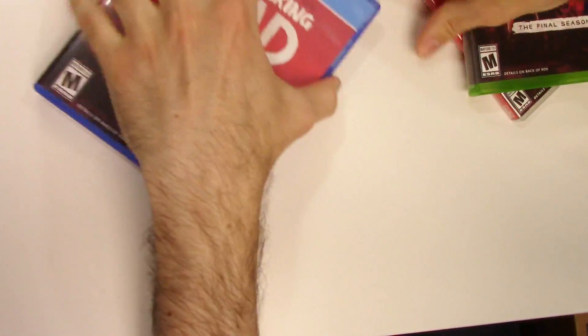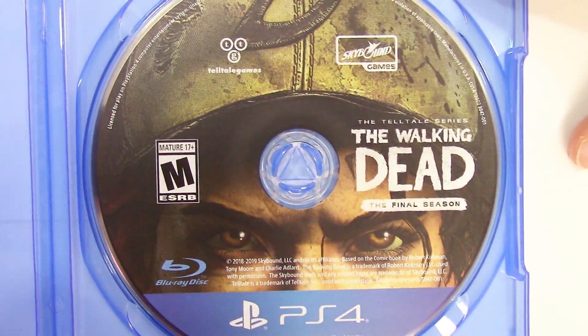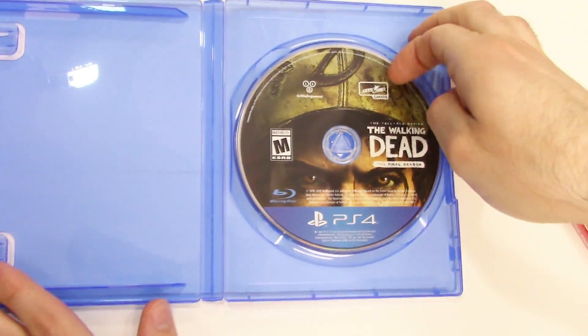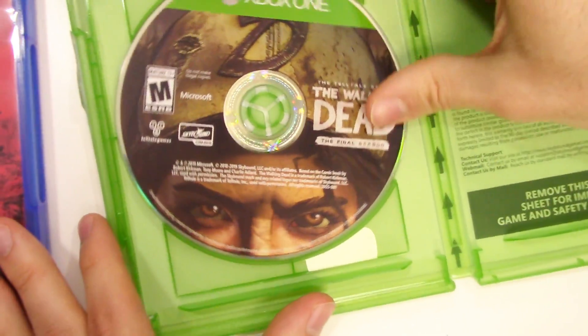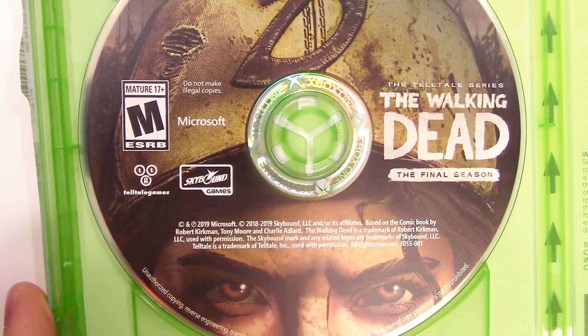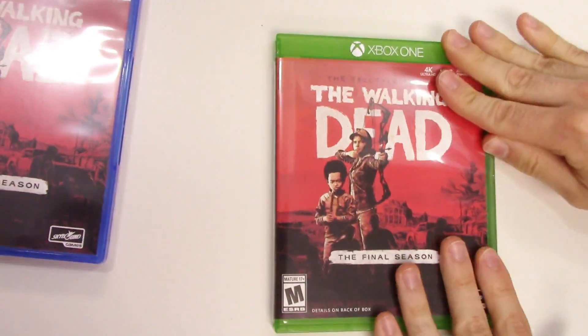We'll start opening with PS4 — and there we have the disc, nothing else. Xbox One — game disc on the left-hand side this time around. And Switch — there's the game card.